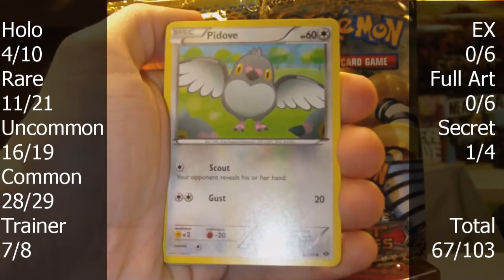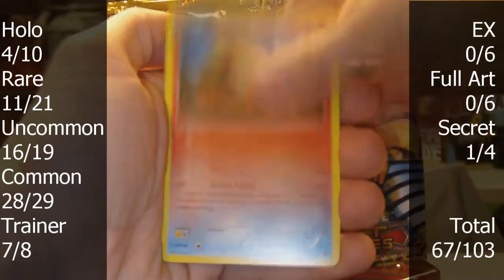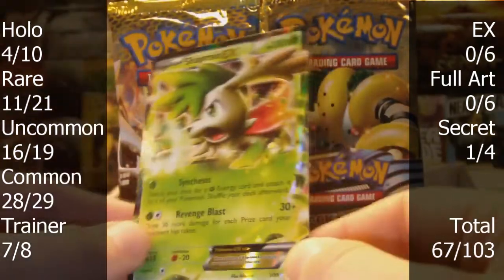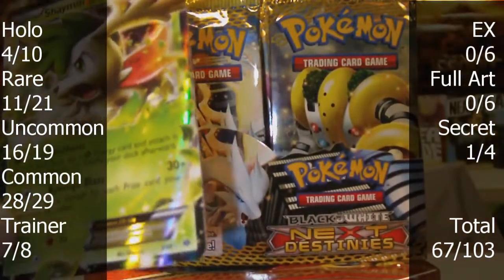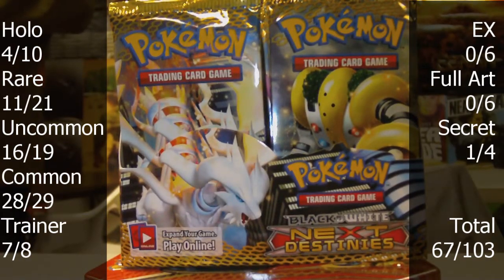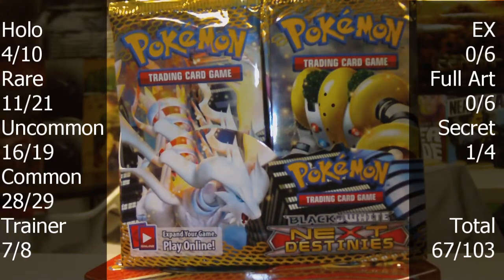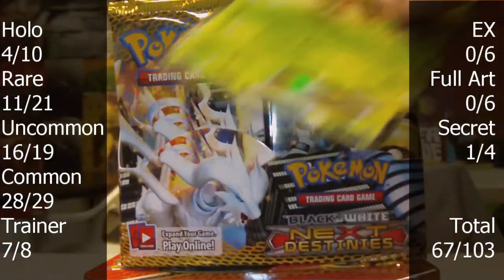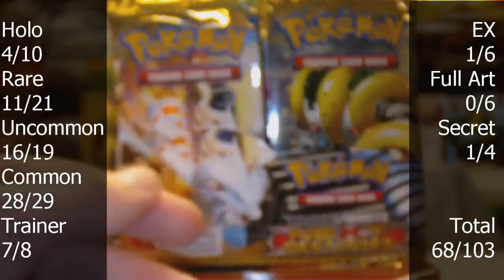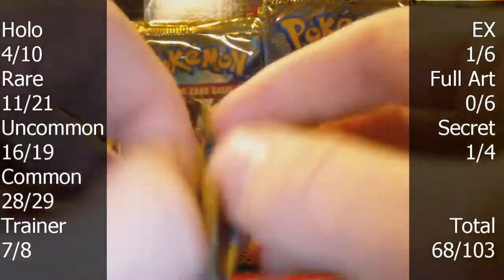Pack three. We have Shinx, Pantsir, Pidove, Munna, Seadot, Luxio, Arcanine, and Basculin. The reverse is a Heavy Ball. And the rare is nice — a regular Shaman EX! Looks really cool, very shiny. It has a different feel — sort of glossy. It's really neat. I'm trying to dig out my sleeves because they're buried in my backpack. Check that out — that looks awesome! That's probably the least useful of the six EXs, but it's still good to pull one finally after about 20 packs.